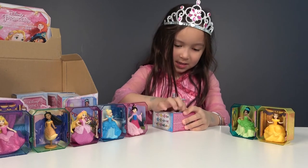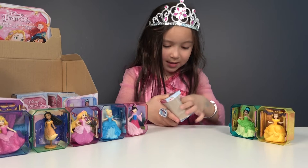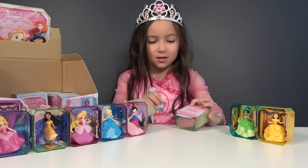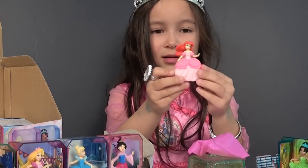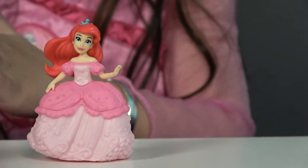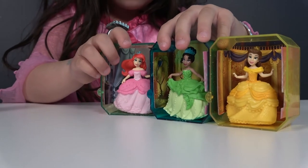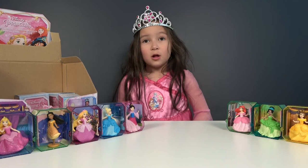Now let's open this box. There's another box. Let's open this box — is it Ariel? Yes, it is Ariel! This is Ariel with the dress and here is the background. Let's put it in the box, and also Ariel. Now we can connect her with other princesses. There is one more Ariel — it looks like a mermaid. Let's see if we can find her.